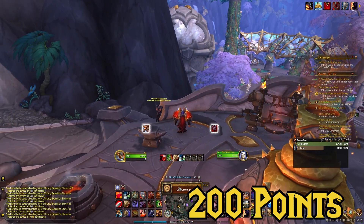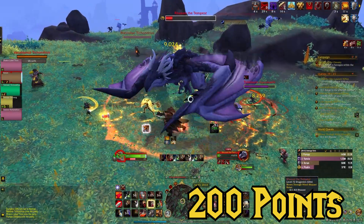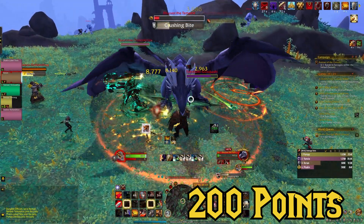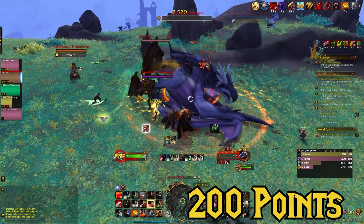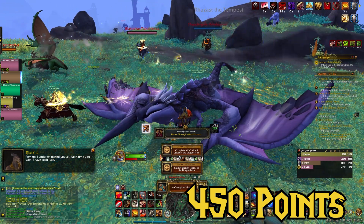After the 10 crafting orders are filled, we can activate war mode and fly over to Ruzast, the PvP world quest in Thaldrasis, and kill him to knock off two activities at the same time. We will complete the PvP world quest activity and the collection of 30 bloody tokens, which means we're already at 450 points.